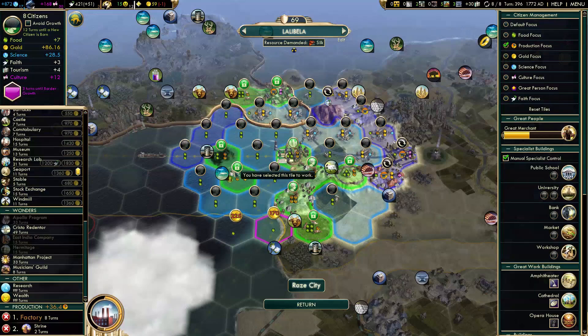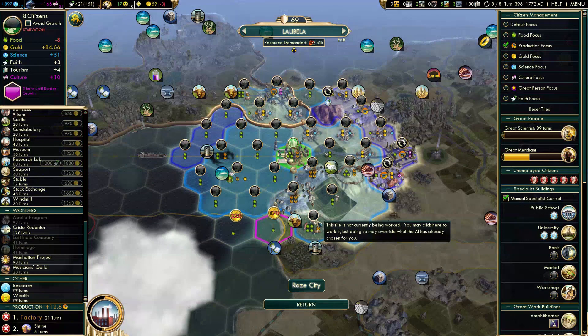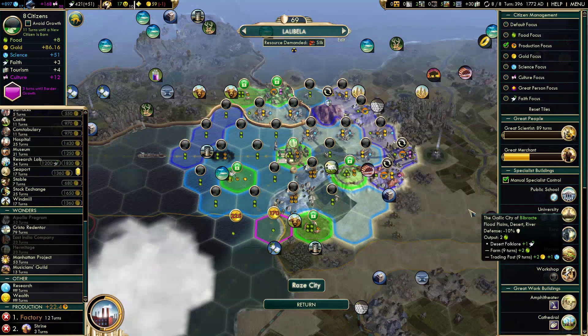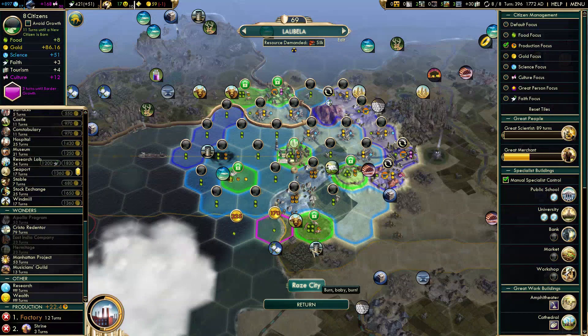Next one is Lalibela. Lalibela is an interesting one because it doesn't have a lot of population. I don't think I can work all these specialist slots. I want to work the manufacturing because that's 7 hammers and 2 culture. It will grow in 11 turns, which is pretty good for a city with 8 population where I'm working one tile that gives 0 food and 3 specialist slots.